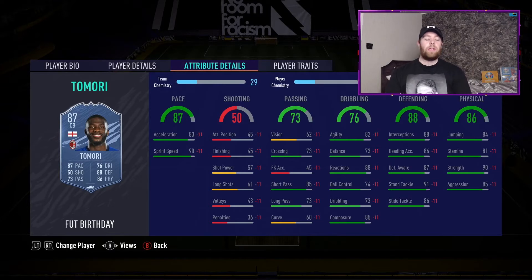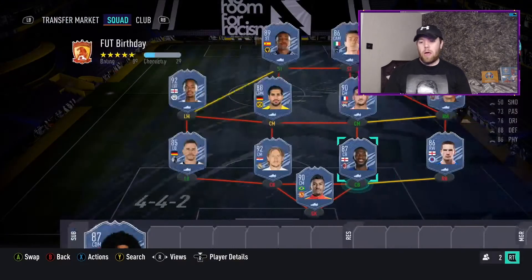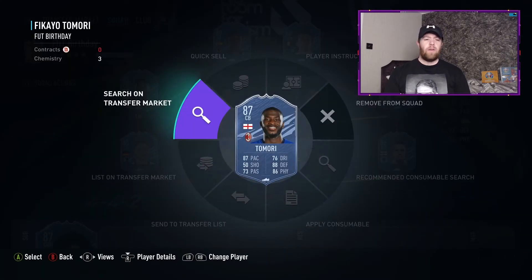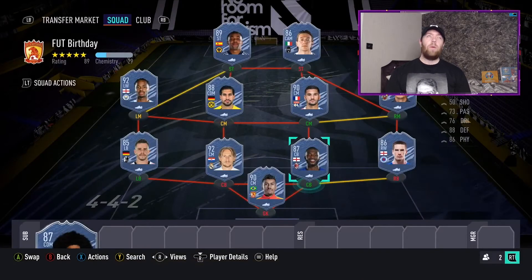Another great card: Tamori, 89-rated centre back with 87 pace, 88 defending, 86 physical. It's quite similar to Tapsoba from Future Stars at Bayer Leverkusen - going to be an overpowered meta centre back. It links into so many good cards like Curtis Jones, James Tavernier, and Nick Pope, making it very attractive to meta players. He'll probably cause nightmares and he's currently just under 700k. He also has 5-star skills - another 5-star skill centre back after Homoso in Team 1.